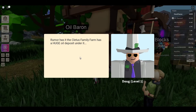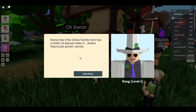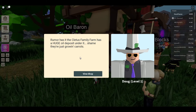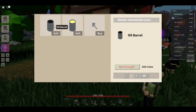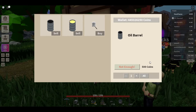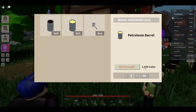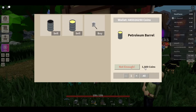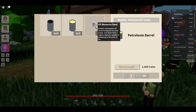Rumor has it the Cletus family farm has a huge oil deposit under it - shame they're just growing carrots. I'll quickly show you why I'm here: you can sell your oil barrels for 500 coins. You can also sell petroleum barrels for 1,000 coins, so that's double.